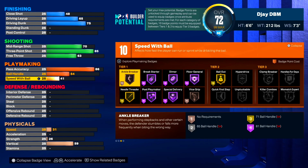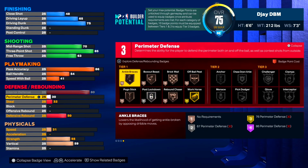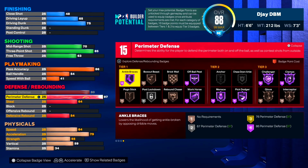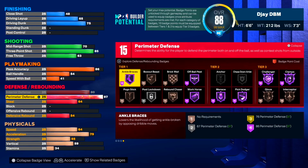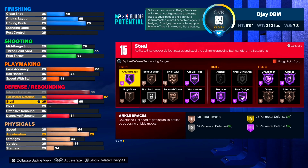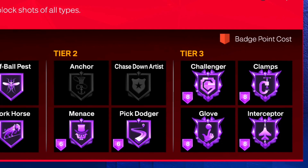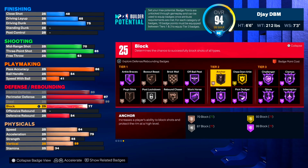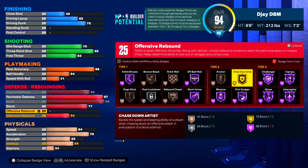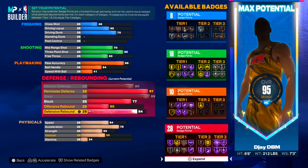Something's gotta give — you're basically gonna be focusing on shooting and defense. For defense, we're gonna max out our interior defense. We're not gonna max our perimeter defense out on this build, but you still get hall of fame clamps in tier three badges, hall of fame challenger, and in tier two you get hall of fame pick dodger and hall of fame menace. We're gonna max our steel out. For block, we're gonna put it at 77 so you can still get anchor on bronze and chase down on gold. Offensive rebound at 42 and defensive rebound at 84, giving you 28 defensive upgrades.